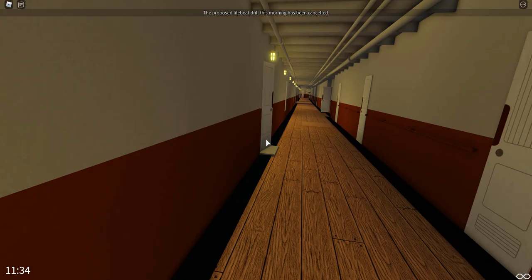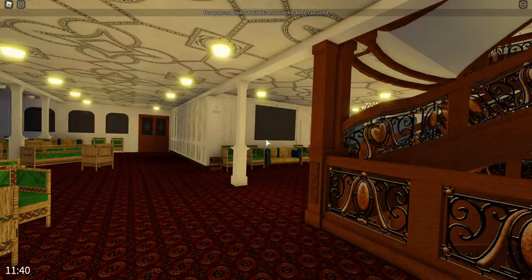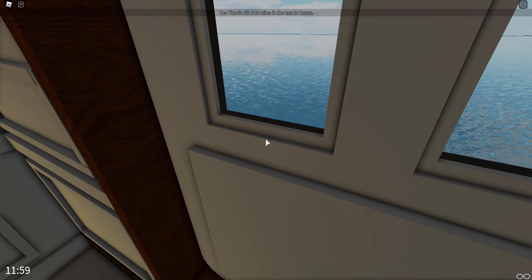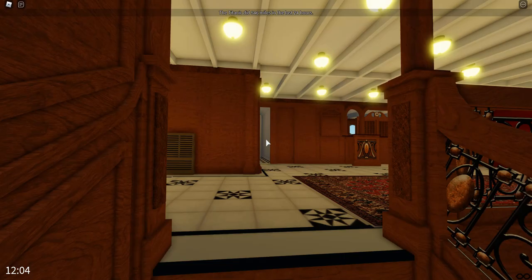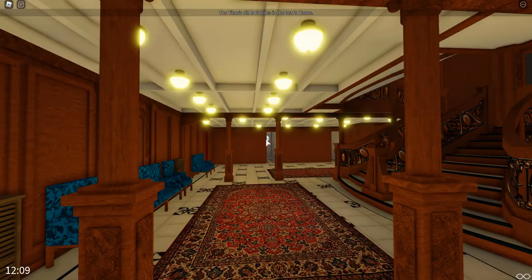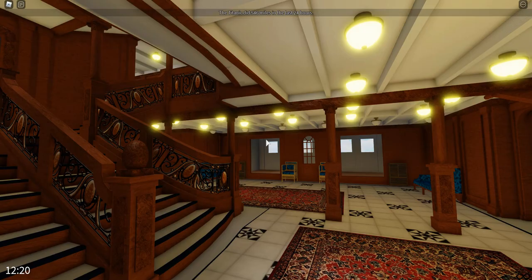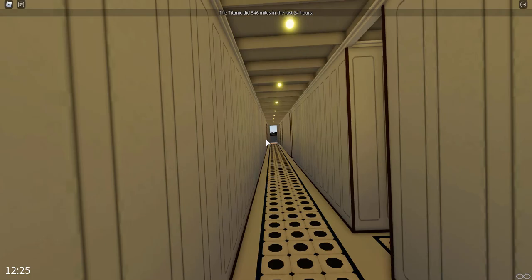Going up the grand staircase — you should be familiar with it from multiple Roblox Titanic experiences or Titanic: Honor and Glory's demo. This is the reception room; there's no dining room in this experience, though it is on the showcase. Looking out we can see the ocean and we're slowly climbing up, getting farther from the waterline. On C deck we have the purser's office and some cabin hallways. On B deck, they did 546 miles in the last 24 hours.